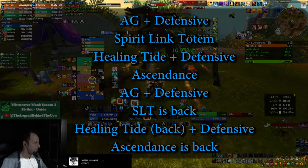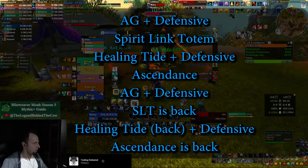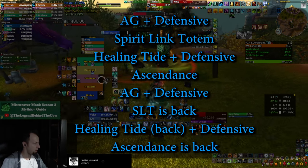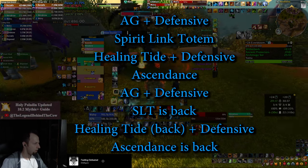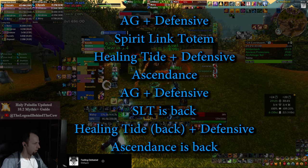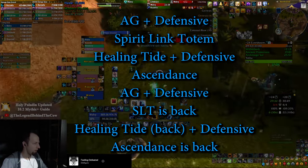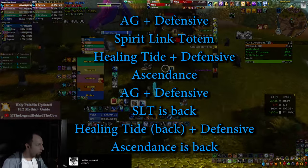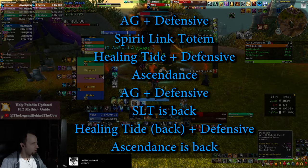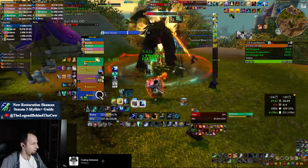To put things into perspective, here's a list of cooldowns you can use for every single add. Start with Ancestral Guidance and a defensive, followed by Spirit Link Totem. For the next phase you have your defensive back, so combine that with Healing Tide Totem. The phase after, your AG is back up but your defensive is not, so pop Ascendance and heal through it. Then it's Ancestral Guidance plus a defensive, and after that Spirit Link Totem is back up. In short, rotate between AG and Healing Tide for defensive phases, and between SLT and Ascendance for non-defensive phases. You can also call for personals or group-wide defensives like Zephyr, primarily over the Healing Tide phases which are your weakest.